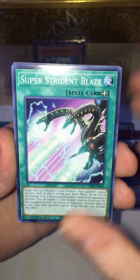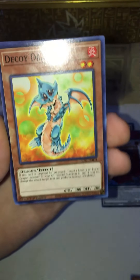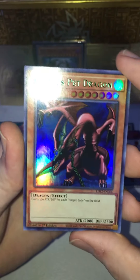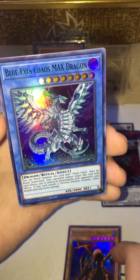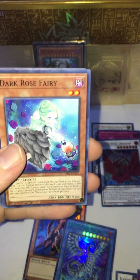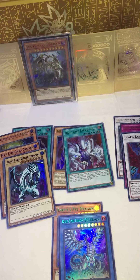Moving on to our final pack of Legendary Duelists Season 2 for this video. We have Super Strident Blaze, Dragon Shrine, Blackwing Nothung the Starlight, Blackbird Close, Abyss Actor Mellow Madonna, Decoy Dragon, Harpy Lady One, Chaos Form, and Blue Rose Dragon in ultra — very cool. Next we have Harpy's Pet Dragon in green, one I was definitely looking forward to hoping to find — very cool! And we've got Blue-Eyes Chaos MAX in green — baby, let's go! I'm really really happy about the Blue-Eyes cards we're getting with the different colors. To finish it off, Harpy's Feather Storm, Dark Rose Fairy, Triangle Ecstasy Spark, Cyber Egg Angel, Cyber Angel Izana, Lunalight Fusion, and Fallen Angel of Roses.